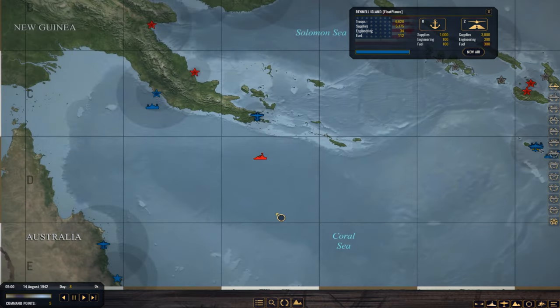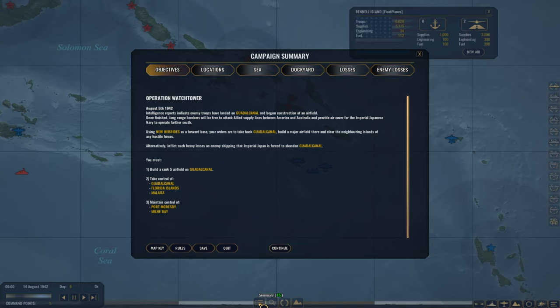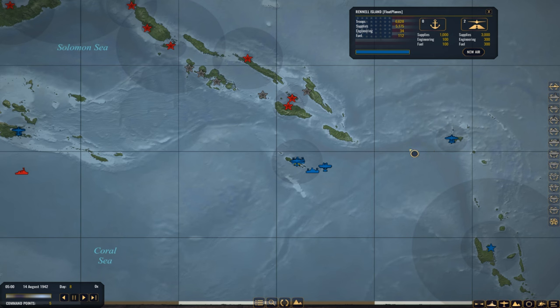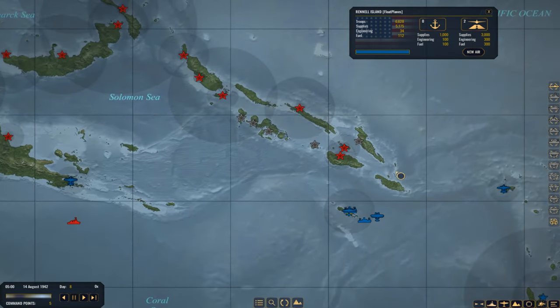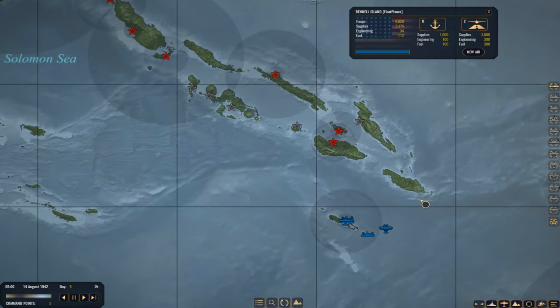If I were to do this campaign over, since the rules favor it — you get a lot of command points per week per friendly location, per port rank, per airfield rank. You get a little for sinking enemy ships, but you get a lot more for your ports and airfields and what rank they are. So I need to concentrate on building up ports and airfields.